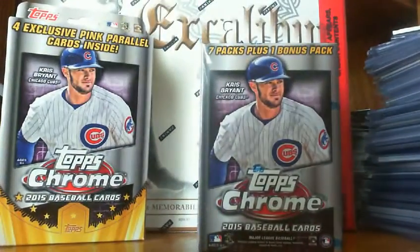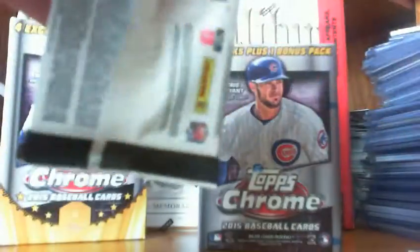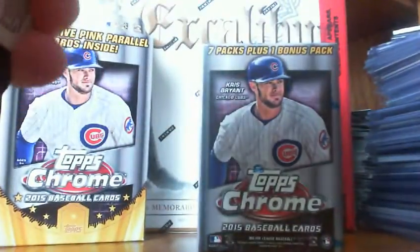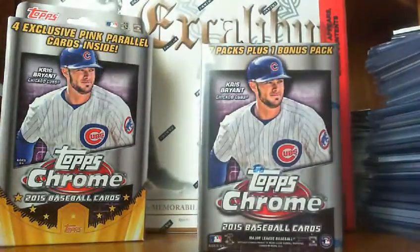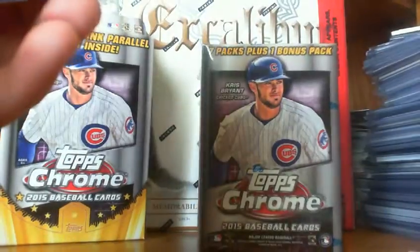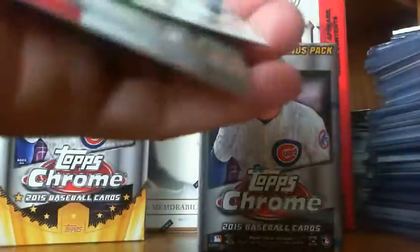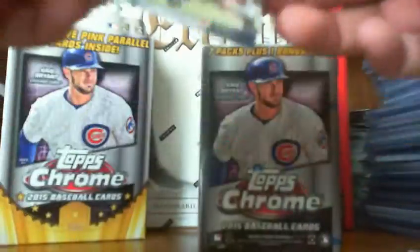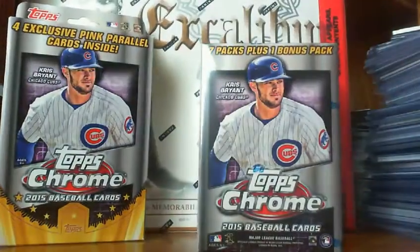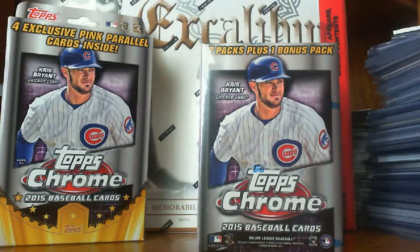First up we'll bust this Prestige Football Fat Pack. I was almost certain it's a decoy, but I thought I'd grab it anyways. Got a nice Todd Gurley rookie in the looks of it — that was the only thing in there. Melvin Gordon as well, a rookie in the NFL, and a Todd Gurley base rookie. Figured it was a decoy, but went ahead and grabbed it anyways.